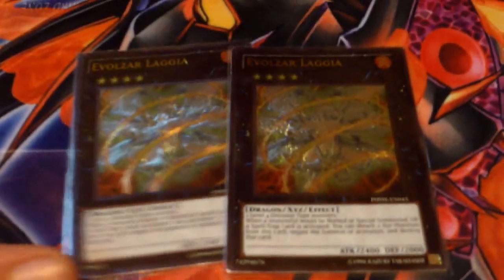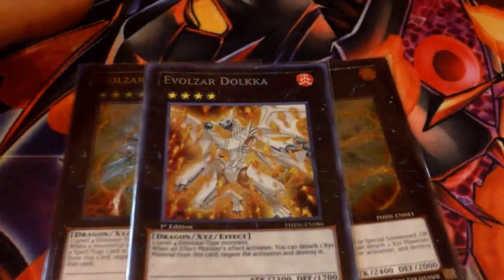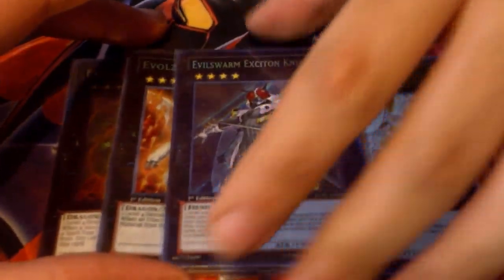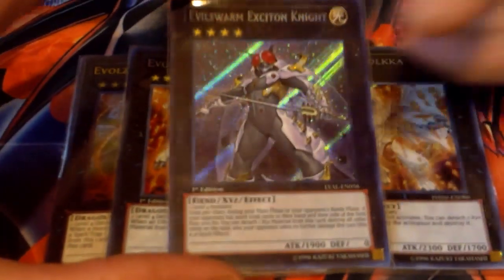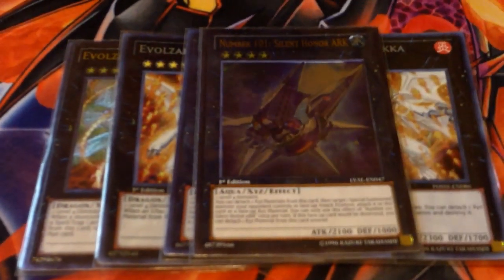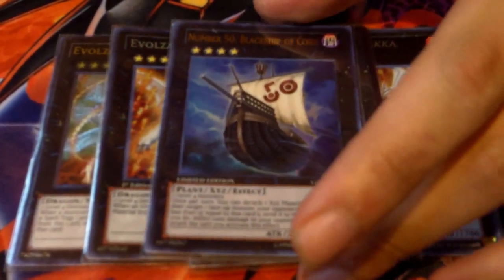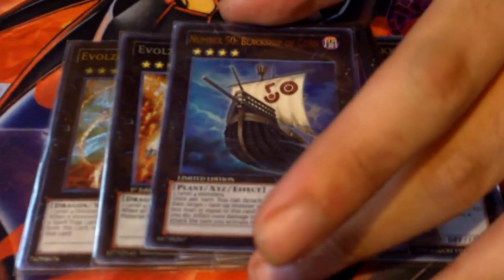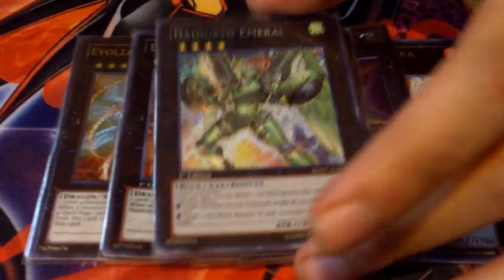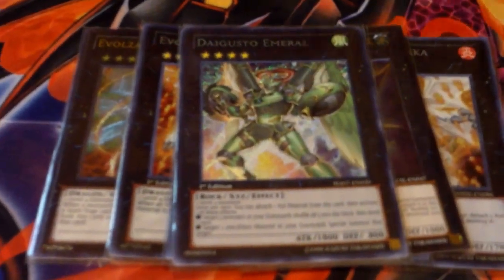Extra deck. Two Laggia — two Solemn Judgment on legs. Two Dolkka — two Divine Wrath on legs. One Aceton 9 — this guy is really good because you can easily make this. One Arc — cause it's broken. Black Shape — I killed an Exciton with this today and then won. Emerald — recycle Abasaurs, and you can also Xyz off from it.